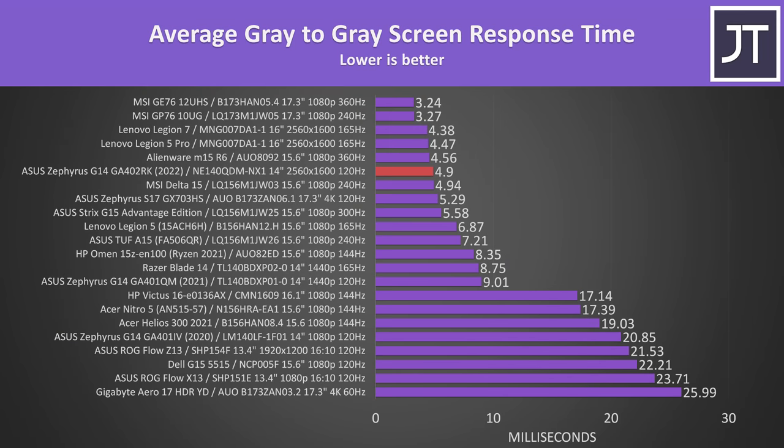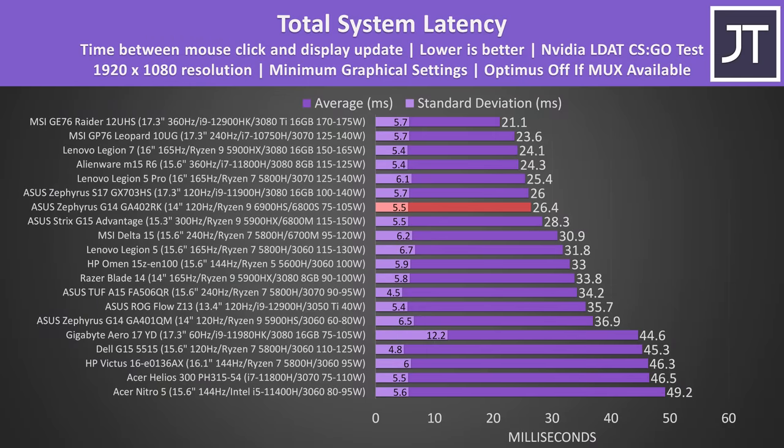The response time is actually impressive now at 4.9ms. Last year's G14 was 9ms, while the year prior in 2020 was close to 21ms, so it's great that they've been able to get this down over time, because the lower the screen response time the less blurriness and ghosting you're going to see while playing games. This also helps the G14 get a lower total system latency — the total amount of time between a mouse click and gunshot fire on screen in CSGO — and it's a full 10ms faster compared to last year's G14, so great news for competitive players.